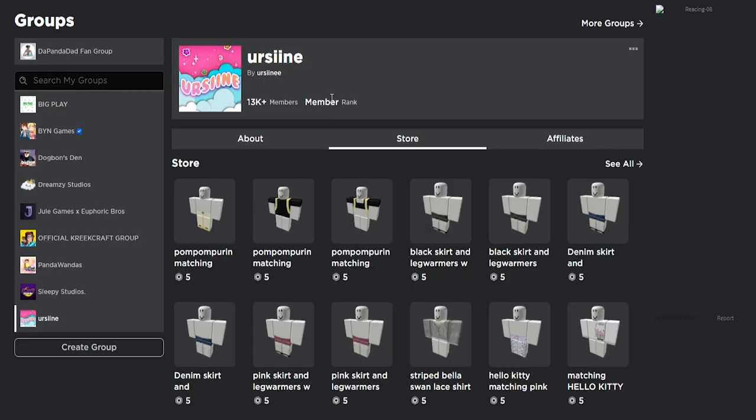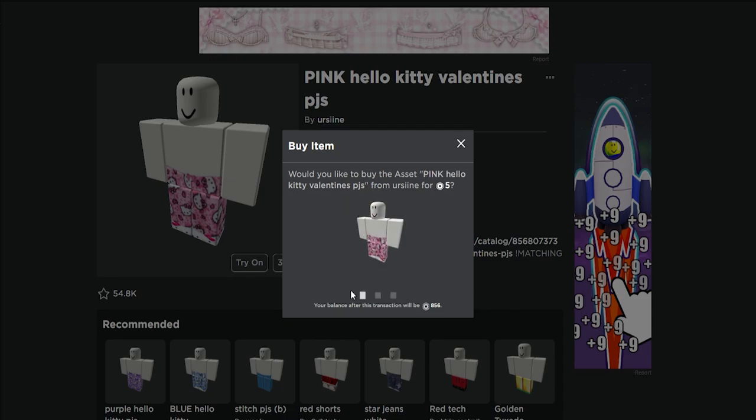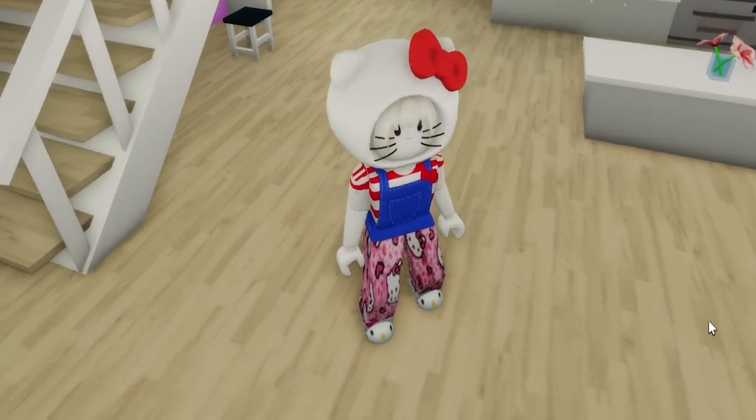What do you think of the end result? We can also go to the Urcian store on Roblox and look for these cute pink Hello Kitty Valentine's PJs and upload it into our avatar. Looks pretty awesome in my opinion.